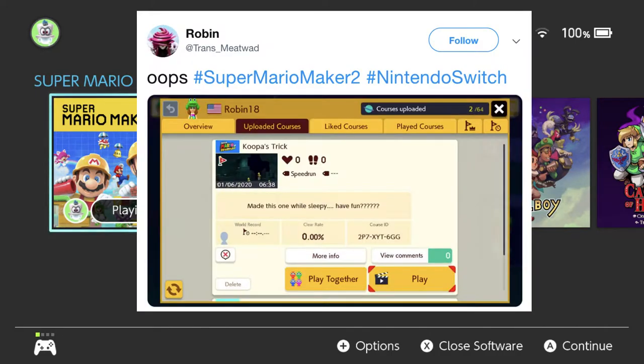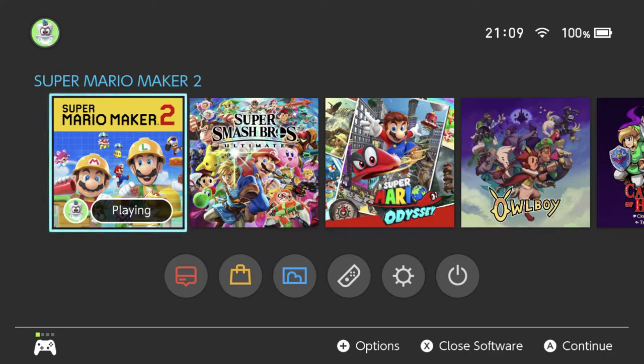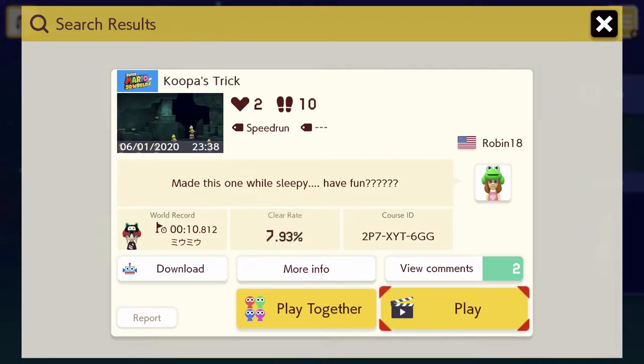The level we're going to be playing is called Koopa's Trick. Here's the post for it — so there it is. I'll put the code in the video title, obviously, if you want to play it yourself. It's made by Robin, who is cute. I've got it loaded up here. You can see the clear rate is kind of low, so we may have some trouble here, but we'll see how we do. Let's go.